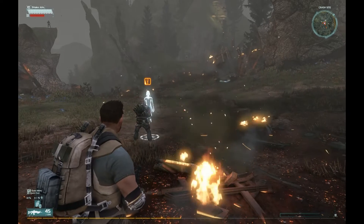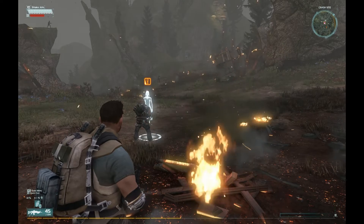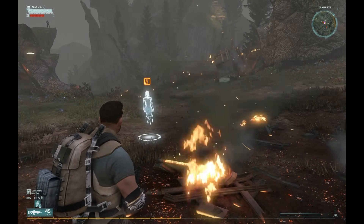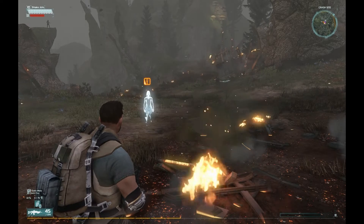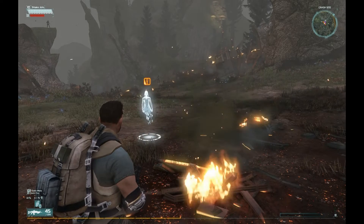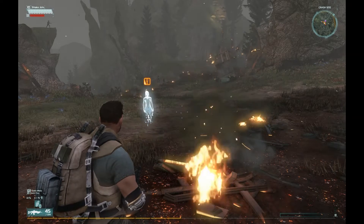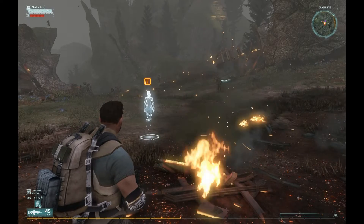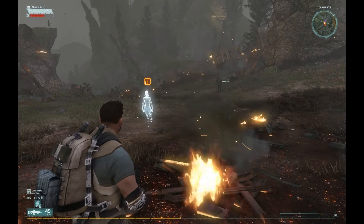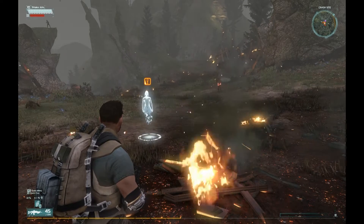One thing to note: when you're out in the game and there's a weapon drop, if you tap E you pick the weapon up, but if you hold E you automatically equip the weapon. So don't hold E when picking up a weapon from a loot drop unless you really want to equip it — just tap E. That's the one case where you probably don't want to be holding E.